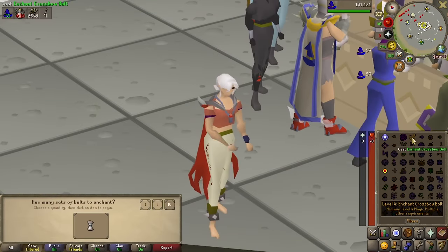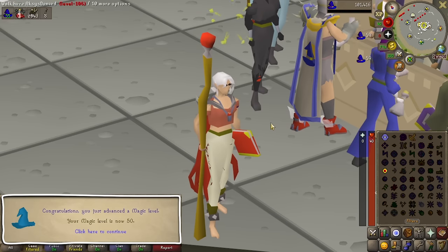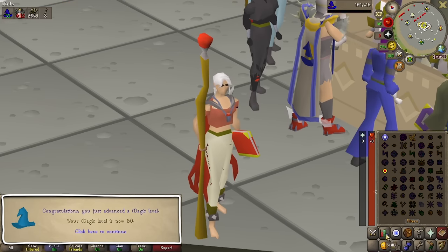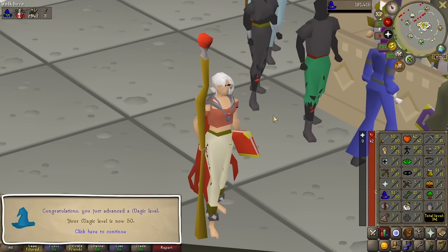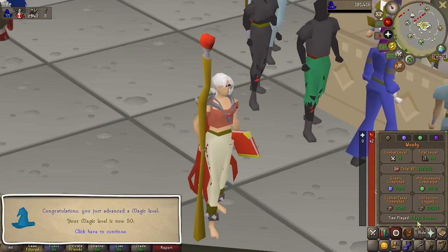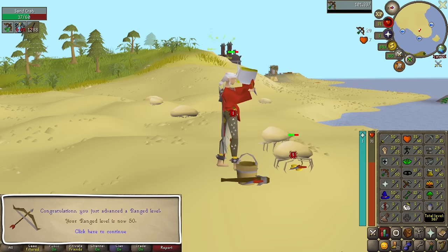With that level taken care of, we moved over to magic for the final requirement. And there it is — we can finally equip our staff. But before we could use it in Bounty Hunter, we would need to pass some time. Not long after that, we reached level 50 range.